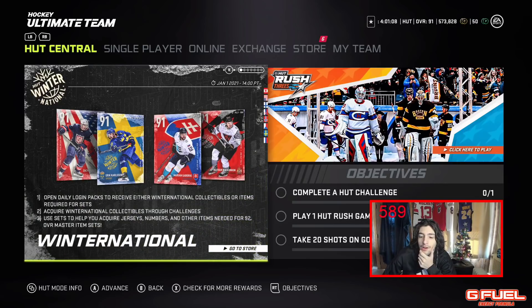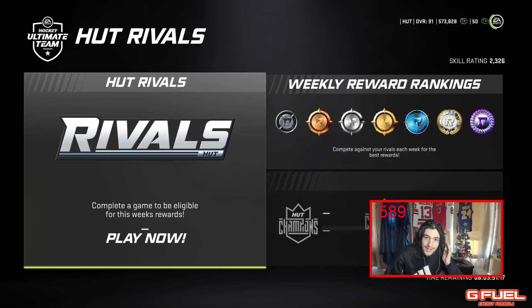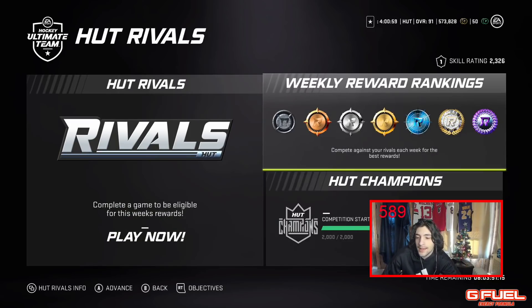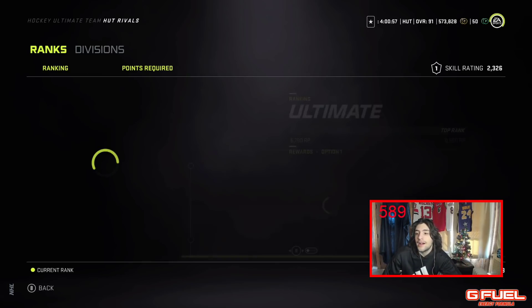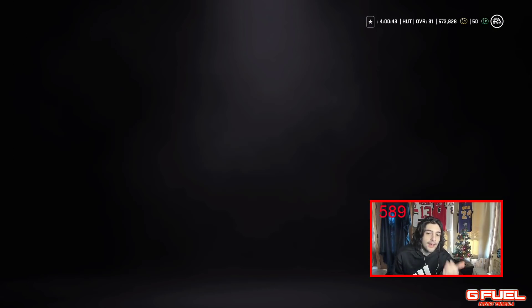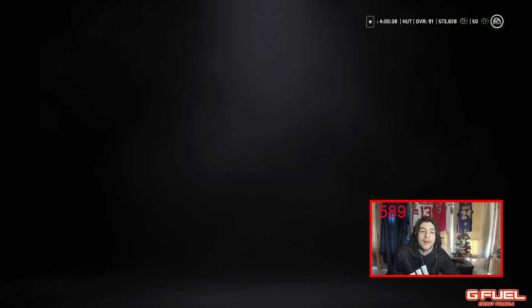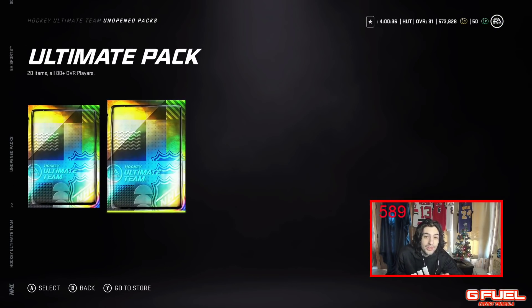So pretty much, I load into HUT and most of the time what I do is I play Rivals. I try to get Platinum here because I'm in Division 1 — that's where you get Ultimate Packs. So I'm just trying to get my Ultimate Packs each week, and what I do is I take untradeables. I'm in the top 200 at least in HUT Champs, so I get at least two more tradable Ultimates as well.